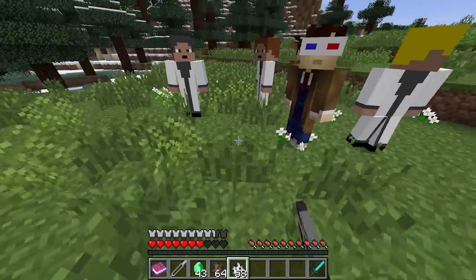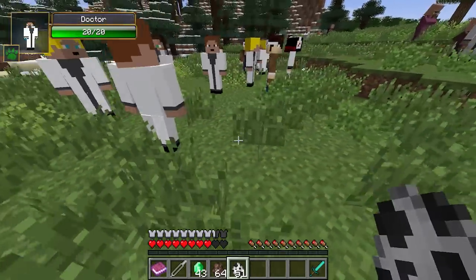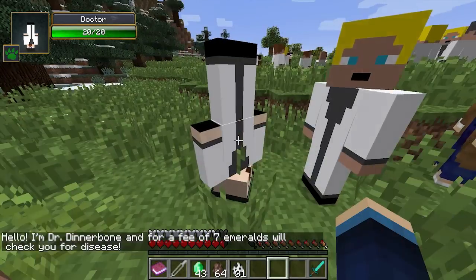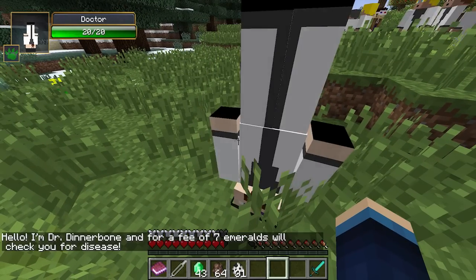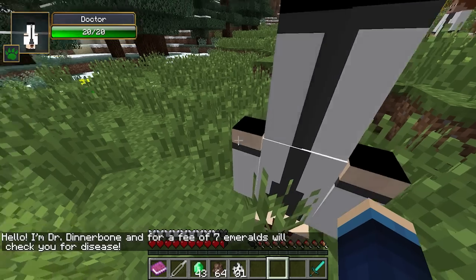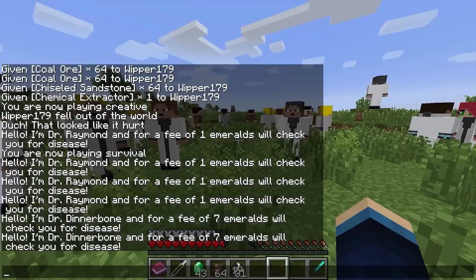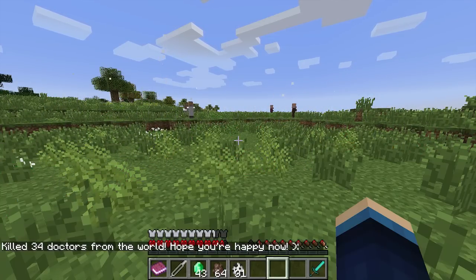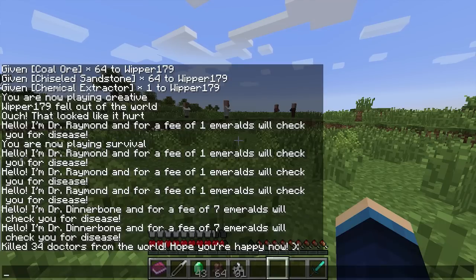There are different random doctor variants that can spawn. Why would a doctor wear headphones? Look at that — we've got Dinnerbone as a doctor, and he's upside down because he's Dinnerbone. If I right click on him it says 'Hello, I'm Dr. Dinnerbone, and for a fee of seven emeralds I will check you for a disease.' Which is a lie because they don't. Look how many doctors we've got — a whole field full of doctors. And that's the time to show you a command this mod adds called 'kill doctors.' Maybe the mod creator thought everyone would spawn loads of doctors to see if they actually worked, discovered they don't, and then has a whole field of doctors and wants a quick way of removing them all. So there's a kill doctors command — which is just perfect.